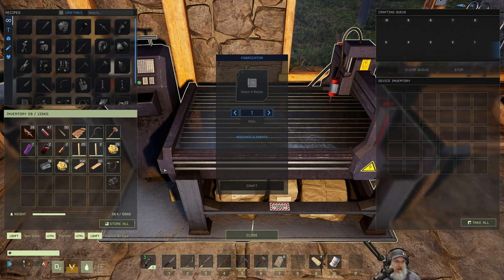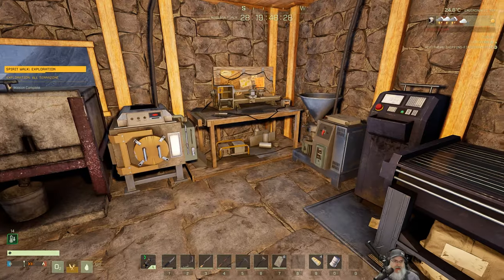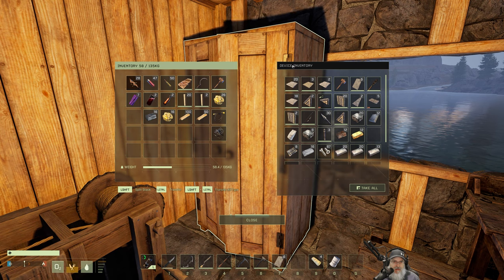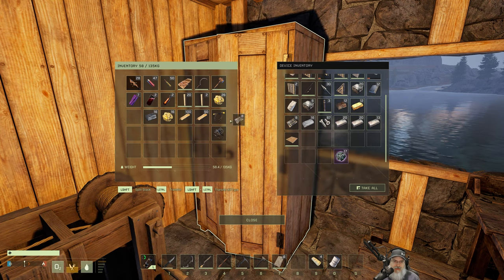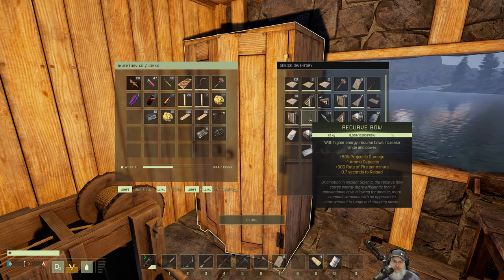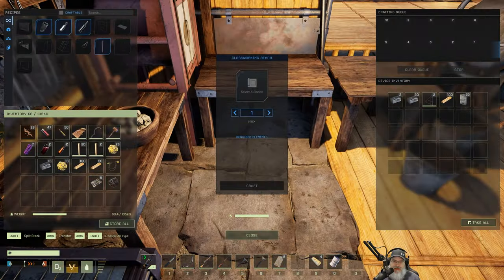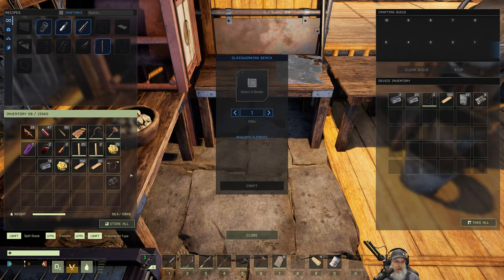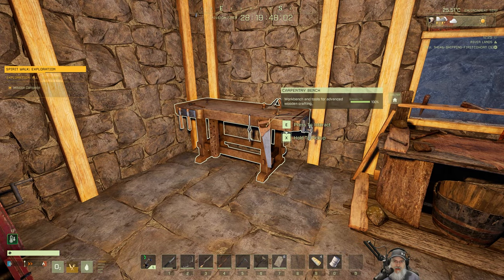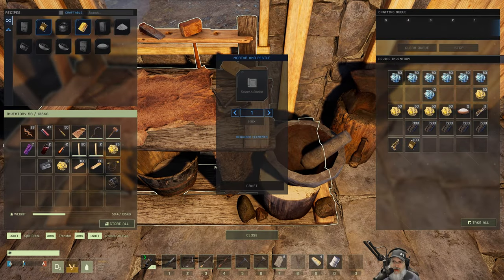So that's going to be made here. Water pipe tool requires a copper ingot and four carbon fibers. I don't think we have carbon fibers in here. Oh here's some glass, let's grab that glass.